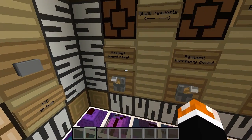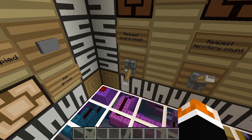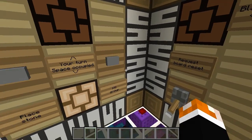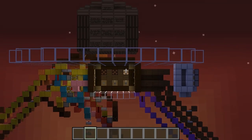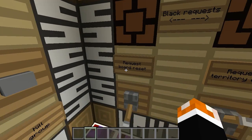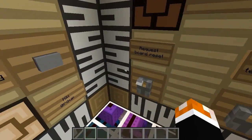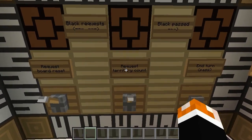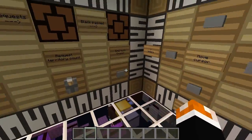If at any time we want to reset the board, we can request a board reset — this resets everything. However, it's got a little safeguard so that it doesn't immediately start lagging everyone's game. We can see the light at the top is on, and up here it says 'black requests a board reset.' If the lever at the other side also turns on, both levers down at the same time cause the board to reset. The same applies for the territory counter — don't use that unless you need to.